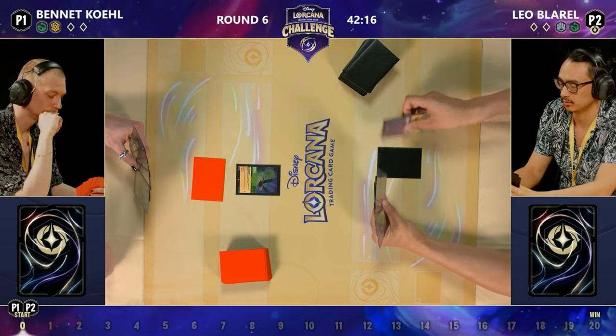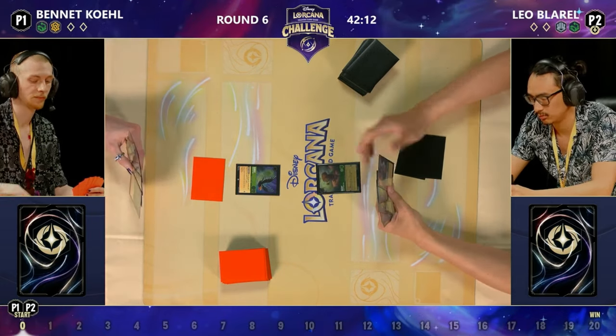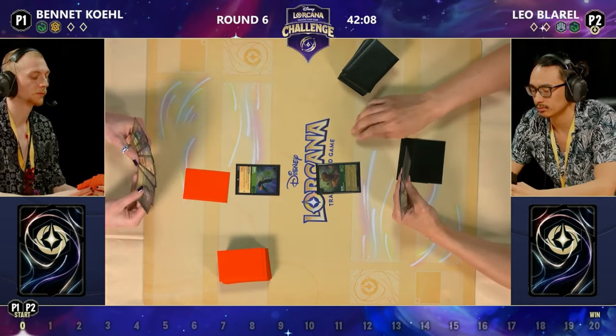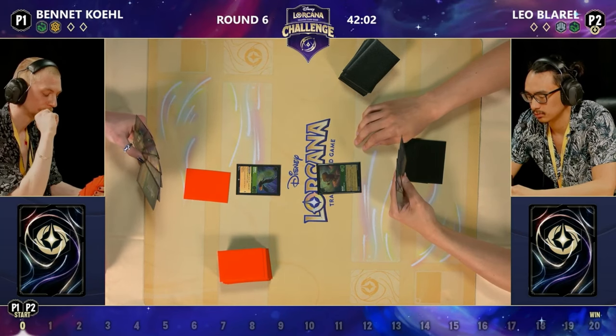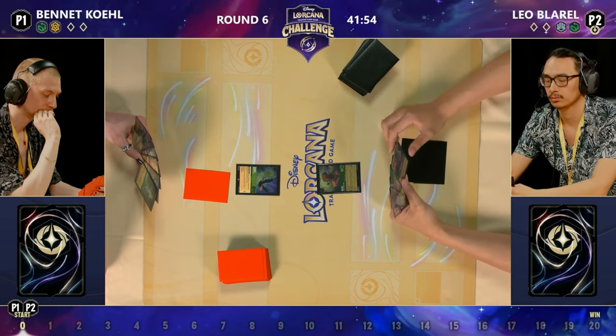It sounds super strong, and Bennett did ink that key, so he has revealed both of his colors to Leo, who's going to bring down the Squirrel Squeak tutor. Bennett has surely played against a lot of Buckys in their time, and it is definitely a matchup which looks great for Emerald Amber on paper. The Hidden Cove can be a problem.